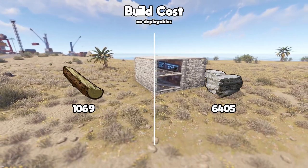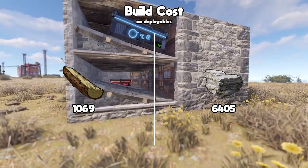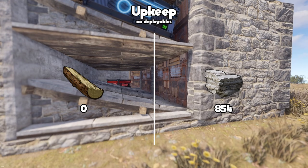This base will cost 1,069 wood and 6,405 stone to build. The 24-hour upkeep is 854 stone.